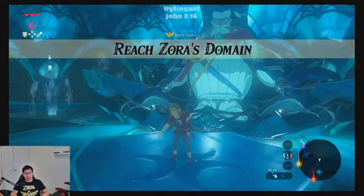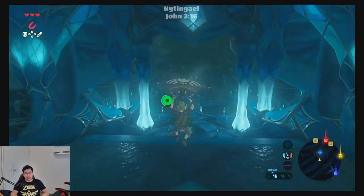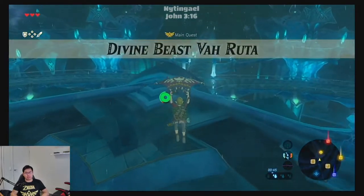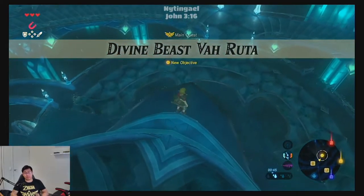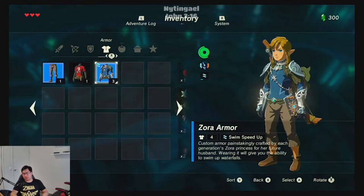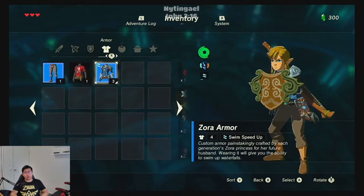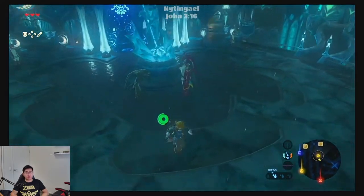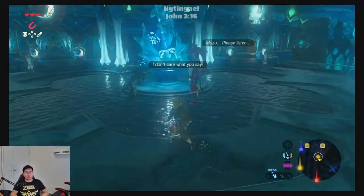Welcome back. Back on the topic of the first Divine Beast - I think the game pushes you towards this one because it's easy as well. From that conversation - no spoilers - we got a new set of armor, just a tunic though. All the equipment that we need we can pretty easily get, so I think that's why this is the first one, and I'm going to jump into another conversation.